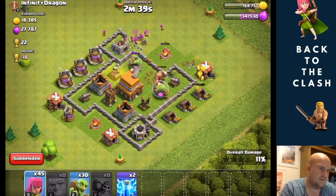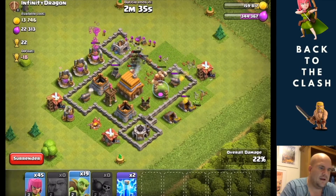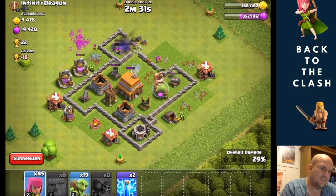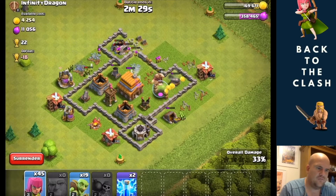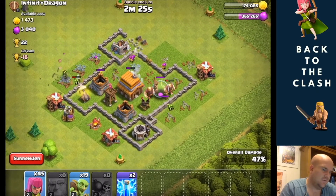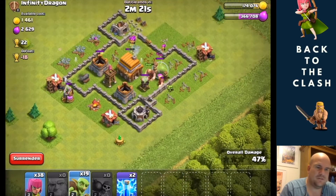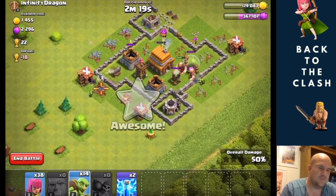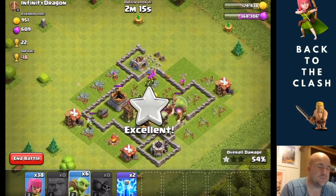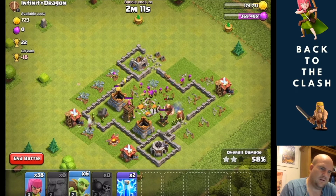Just chucking a bunch in. At this level of the game, the mortar is the real pain. If you can get rid of the mortar you're going to be doing a lot better, a lot quicker — purely because of the amount of damage the mortar can do versus these relatively weak troops. That's pretty good.